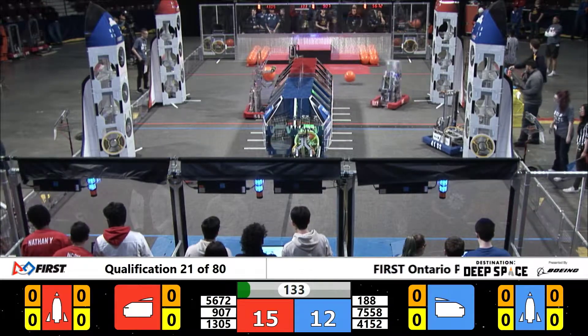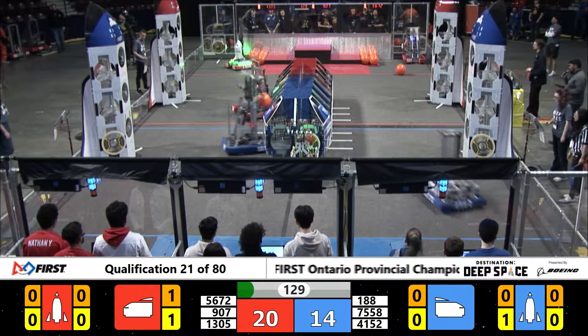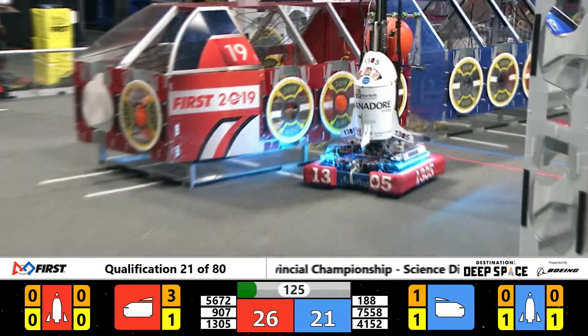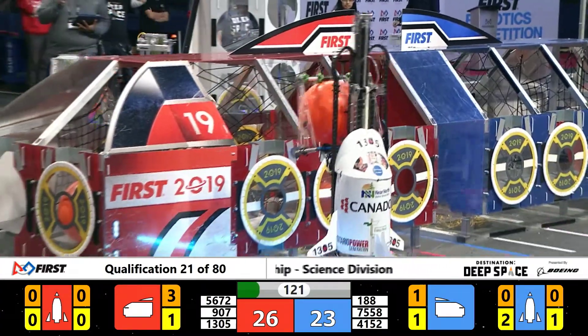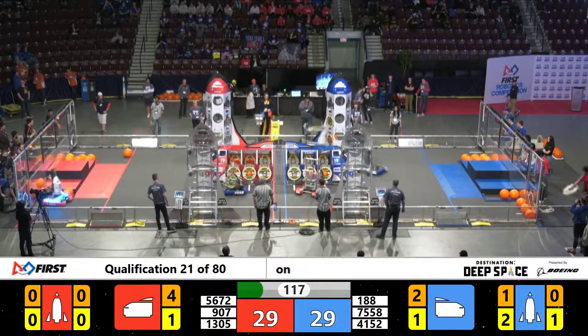Teleop begins — 907 with a cargo into that cargo ship. Their partners doing the same, that's two cargos into that cargo ship. Blue Alliance answering back with one of their own. Both teams now cycling back for game pieces. And boom, once again, two Red Alliance robots on that cargo ship — one, two back into that cargo ship.